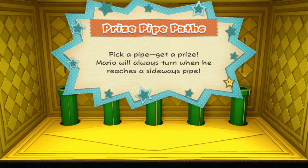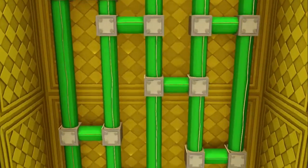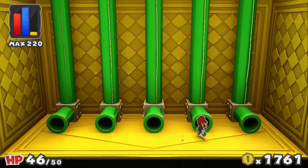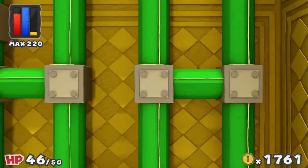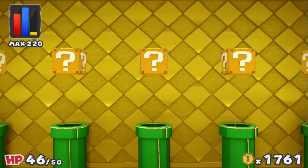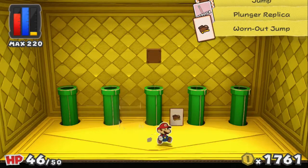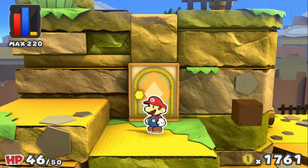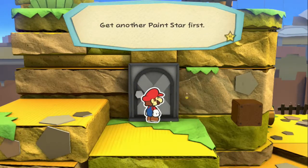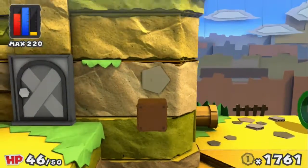Mario will always turn when he reaches a sideways pipe, so we want to get that middle one right now. We want to go into this guy and that should put us straight to the middle. I'm liking it because it gave us our plunger replica. I like these doors — I'll have to keep that in mind in the future. Get another paint star first.